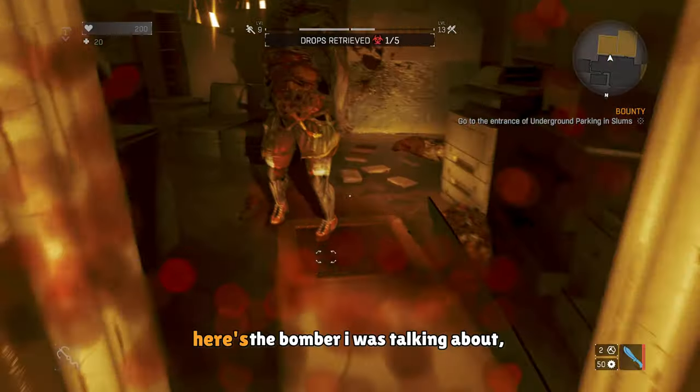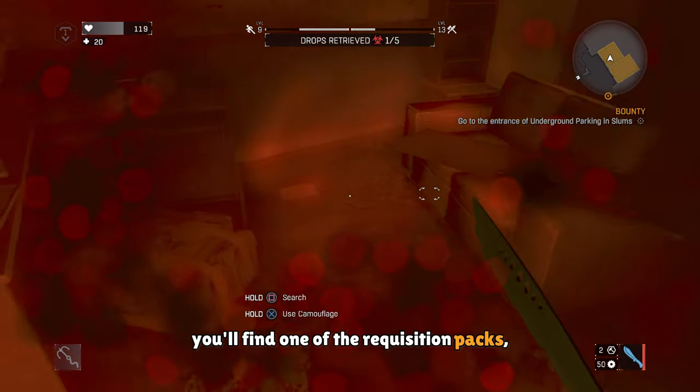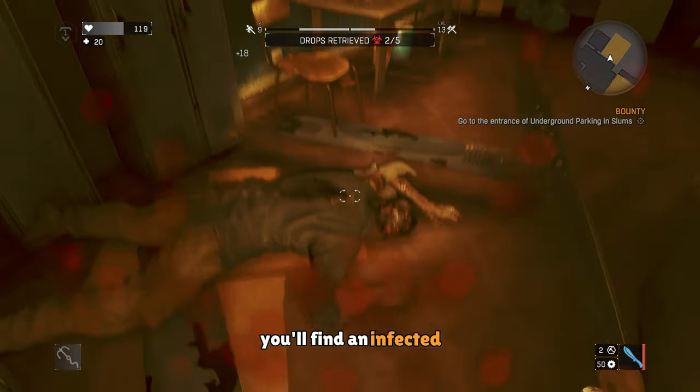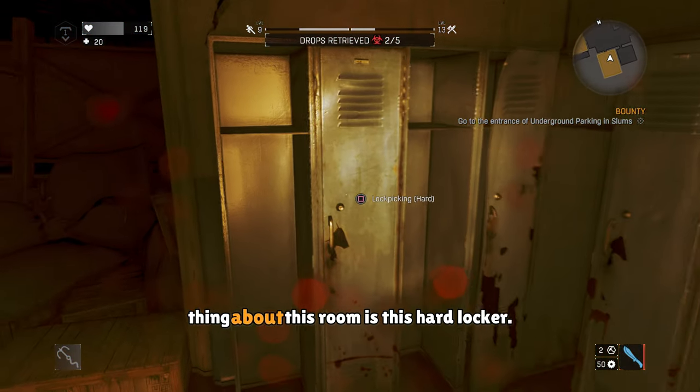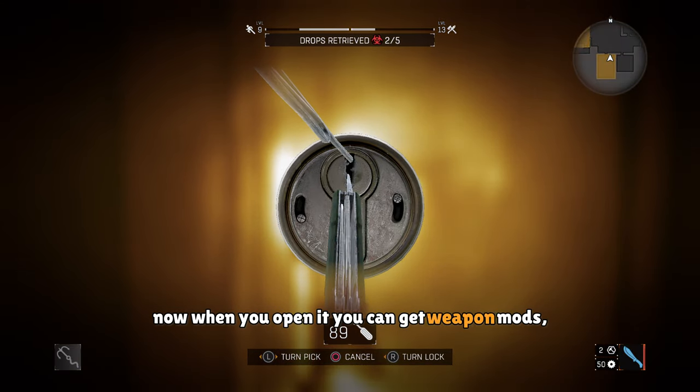So when you progress in, here's the bomber I was talking about. But in this room, you'll find one of the requisition packs. And then when you go to the other room, you'll find an infected crawling, so make sure you kill him. And then the neat thing about this room is this hard locker. When you open it, you can get weapon mods and cosmetics.